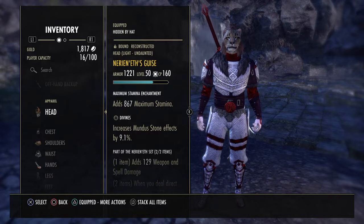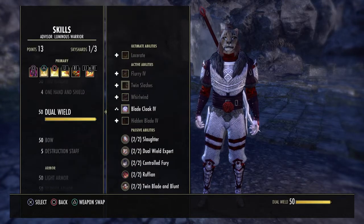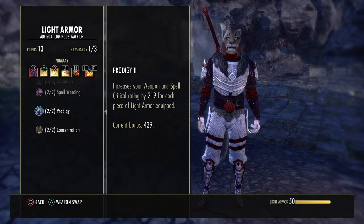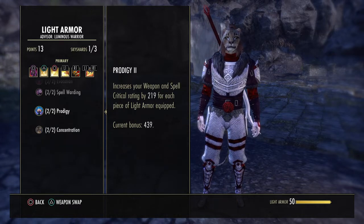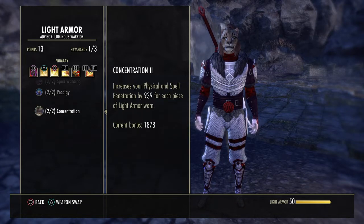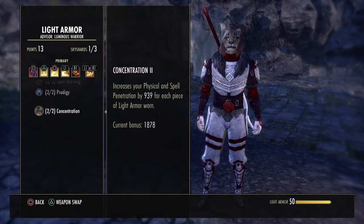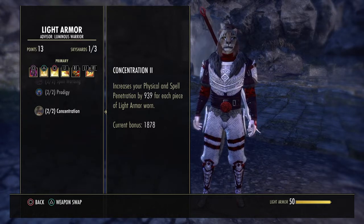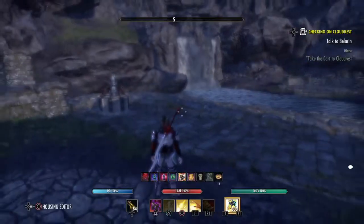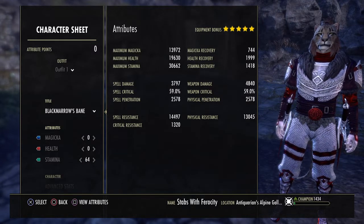With the Light Armor, there are a couple of reasons I'm running Light Monster Helm — it's all in the Light Armor skill line. One reason is Prodigy, which works out to just over 2% extra crit. This build has 59% crit, so that 2% extra makes a real difference. The other thing that Light Armor gives us is Penetration (Pin), so no need to worry about Sharpened or Champion Points. Just throw on those two Light Armor pieces and you have your Penetration bonus — it's over 2,000, and I have over 2,500 Physical Pen. That's because of the Light Armor.